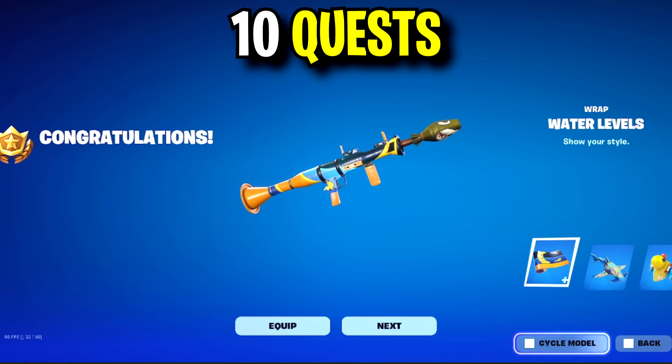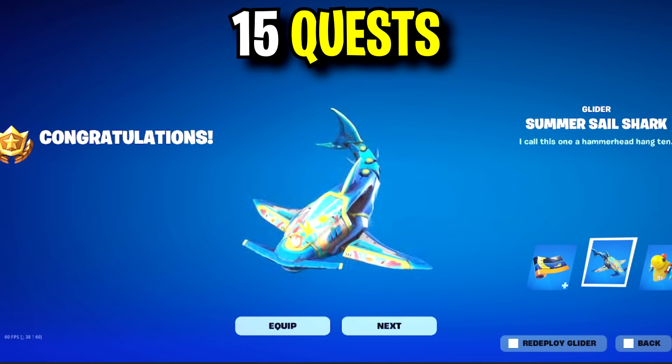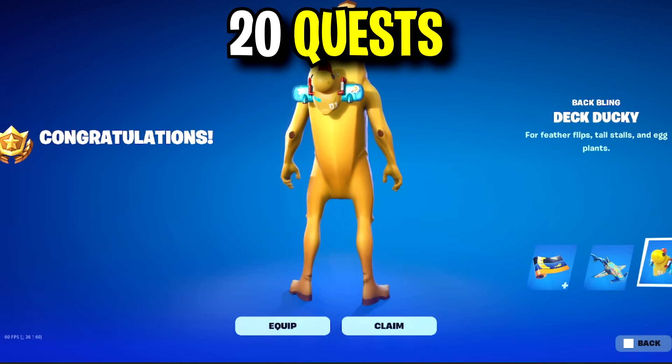To unlock the Wrap, you need to complete 10 Summer Quests. To unlock the Glider, you need to complete 15, and to unlock the Back Bling, you need to complete 20.